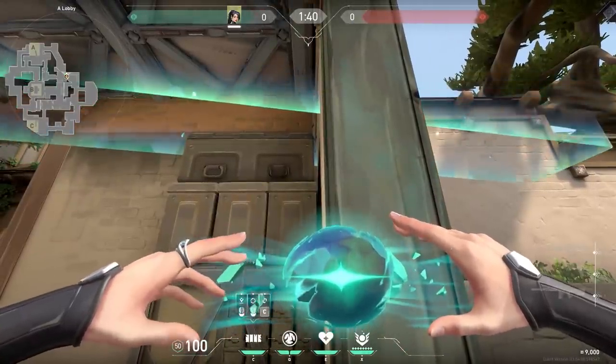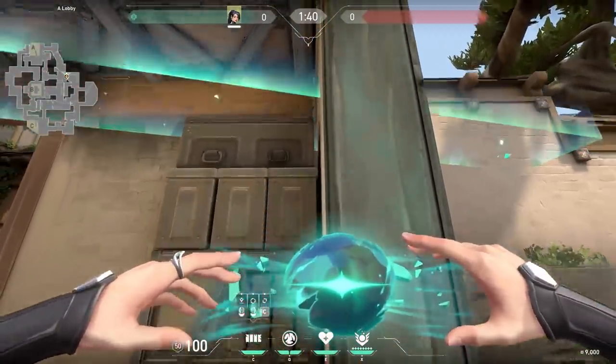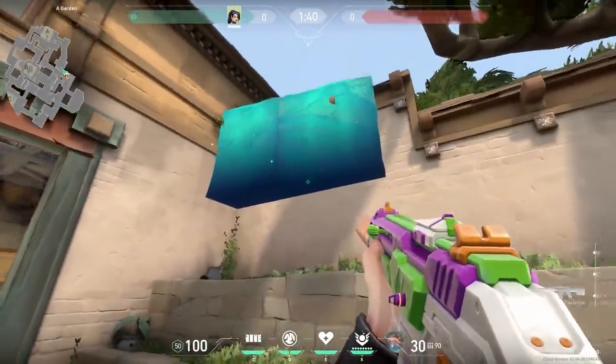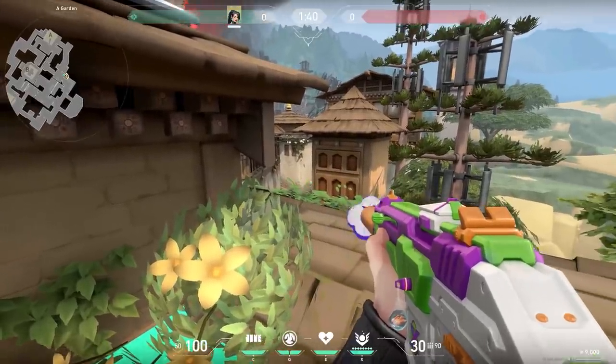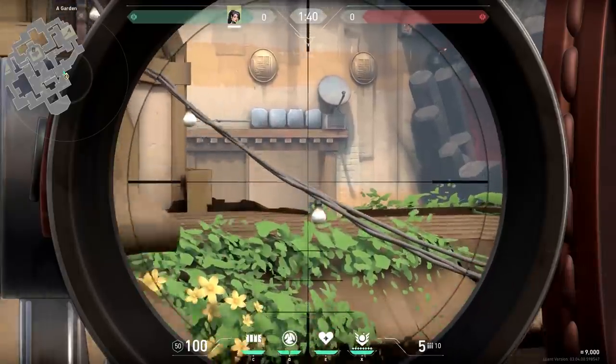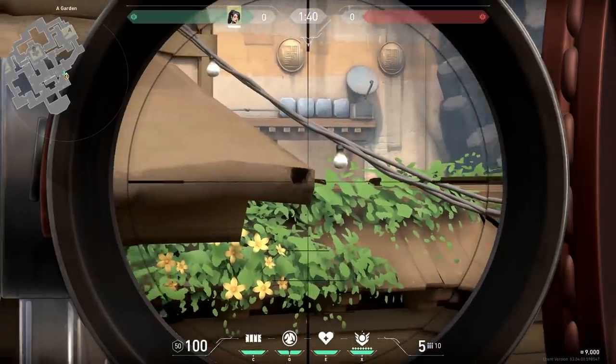Now a nice Sage wall on Haven. If you go to these boxes, turn your wall a little bit to the right, then jump. You can place your wall a little bit higher than usual. When you place your wall over there, a teammate with a jump ability — for example Omen or Jett — can jump on top of your wall. They can easily spot A Long but they can also see all the way to window. A very sneaky spot to get some very sneaky kills.